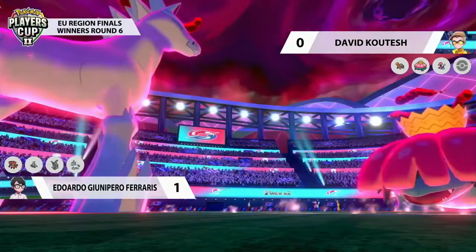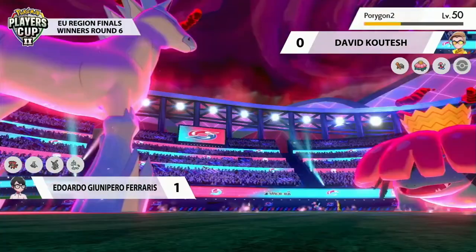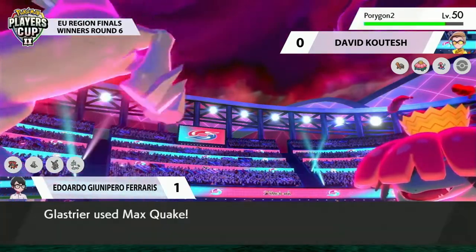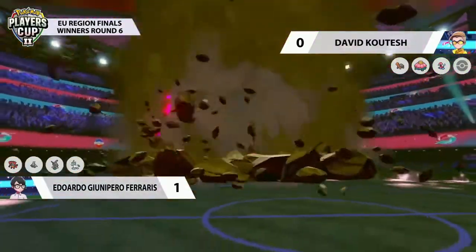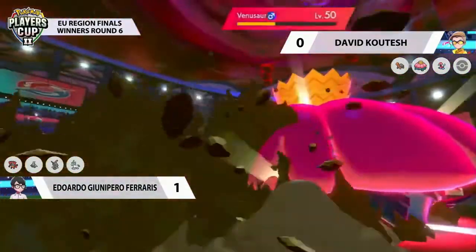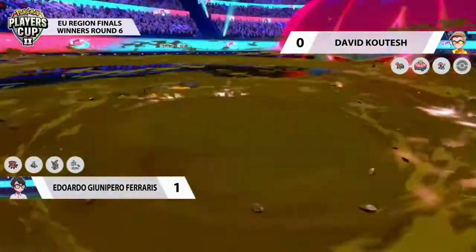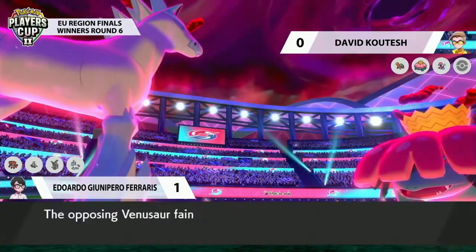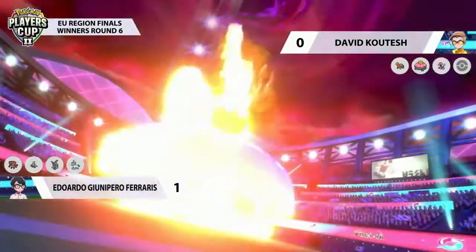Getting rid of that Dusclops is very, very wise — meaning the Trick Room is done. Reversing it last turn, one way to deal with it; just knocking out the Trick Room setter, another way to do it in that follow-up turn. So this Glastrier isn't going to be able to play any portion of the game in Trick Room. But without that, it still does monstrous amounts of damage, and that's going to be enough to tidy up this Venusaur.